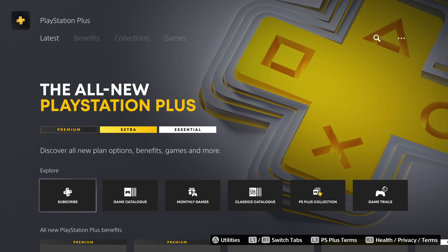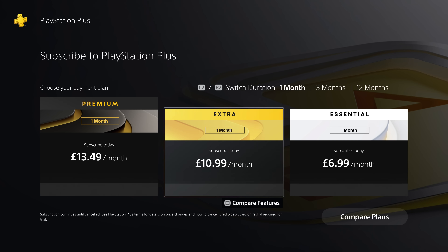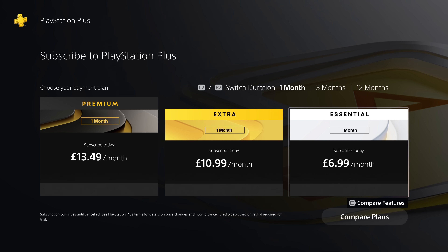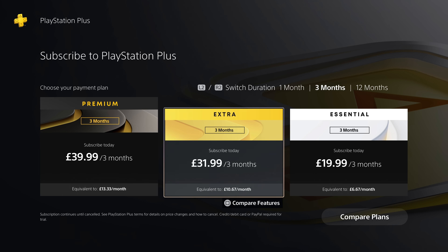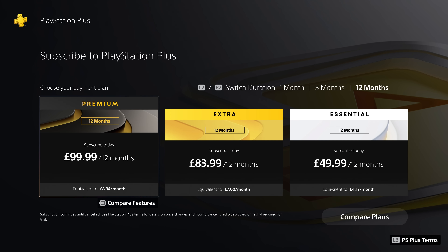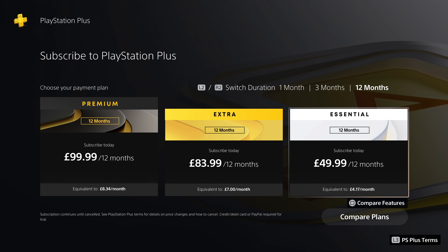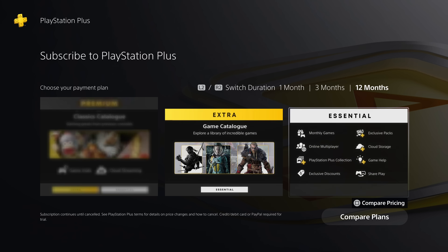Now I'm in the UK so the pricing is in pounds. If you want to pay monthly, it comes in at £13.49 for Premium, £10.99 for Extra, and £6.99 for Essential. If you pay every three months, it's slightly cheaper, saving around 20 to 30 pence per month. The yearly subscription is where you save the most: Premium works out at £8.34 per month instead of £13.49, Extra at £7 instead of £10.99, and Essential at £4.17 instead of £6.99 — though you are obviously paying these annually, not every month.